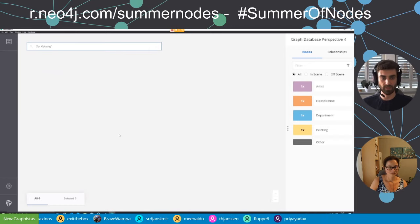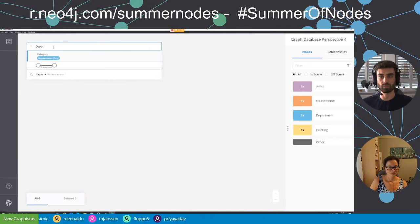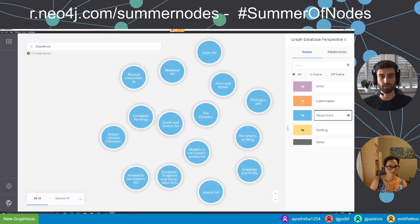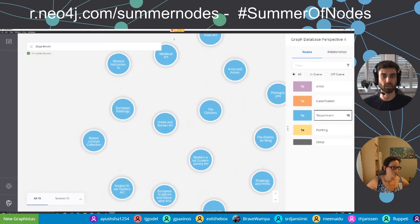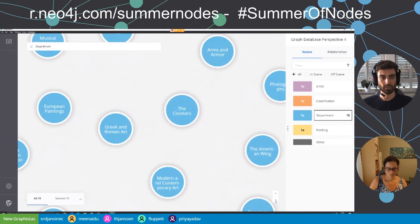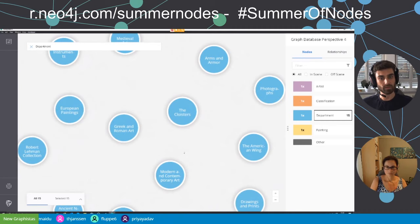Let's fill the scene with some information. I start typing 'depart' and Bloom already suggests the department nodes. I click on it and it loads 50 nodes. I can zoom out to see them all or zoom in for a close-up look. Now I can stylize those nodes — give them individual styling depending on what I want to see in the Bloom visualization.